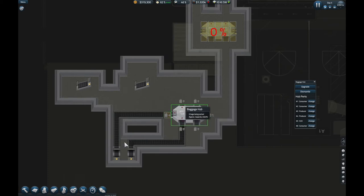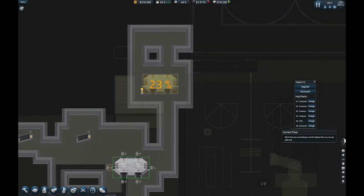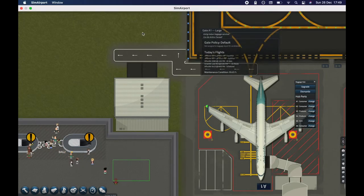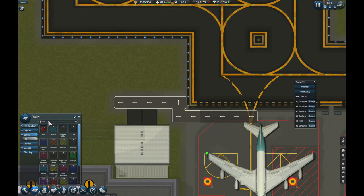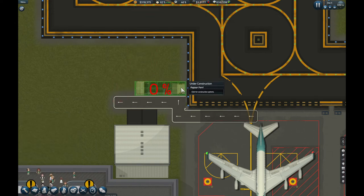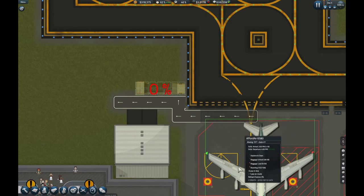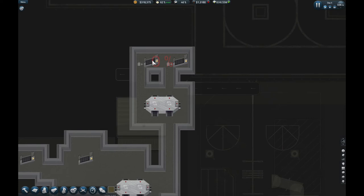The bags are going to come to the baggage hub, get sorted, and then go to the next hub so they can be sorted onto the correct plane. Before we connect those up, I'm going to create a baggage depot. If we go to our search menu and search 'depot' or 'baggage', you want to orient it so the cars will come here from the hangar, pick up the bags from this area, and take them to the plane for loading.